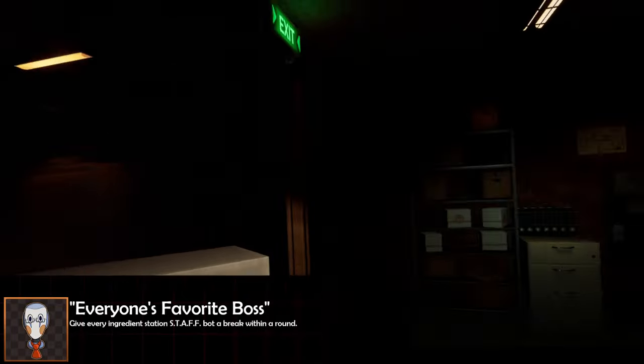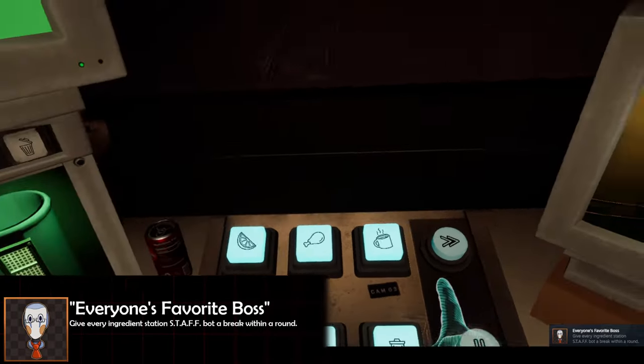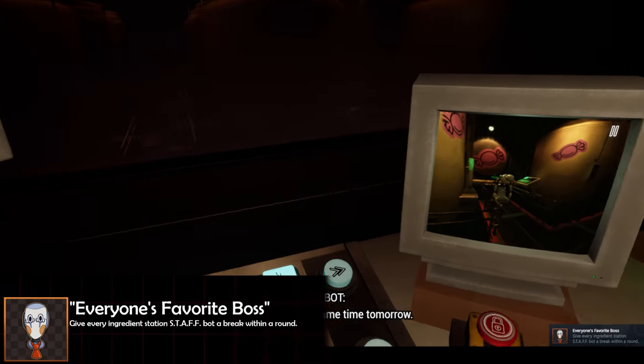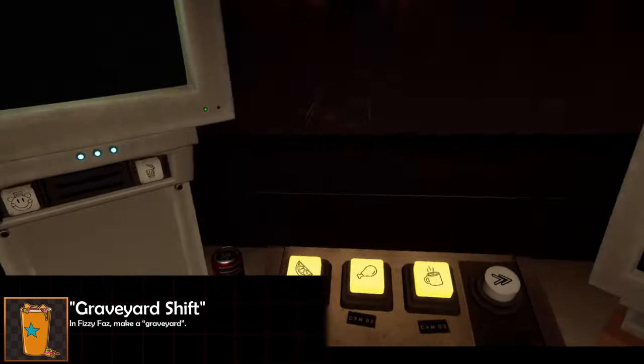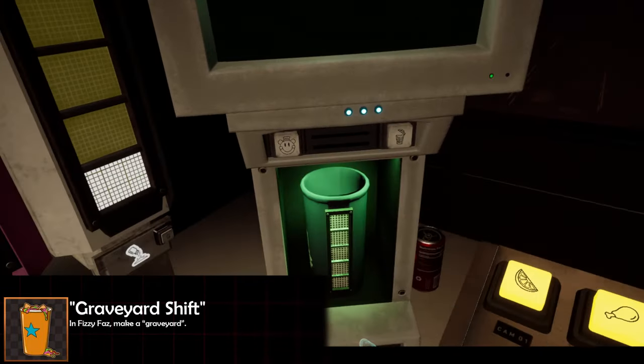Everyone's favorite — 'Boss' — is up next. In any of the Fizzy Fast minigames you've got to give each ingredient bot a break by pressing the pause button. This is an achievement you'll likely get just playing through the games normally, especially on those later Fizzy Fast nights where everything's super chaotic and everyone needs a break.